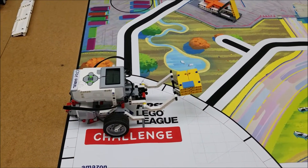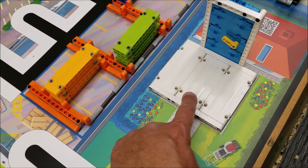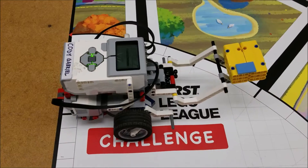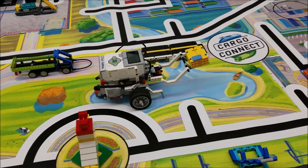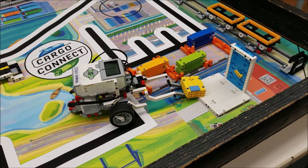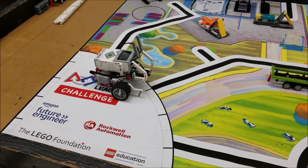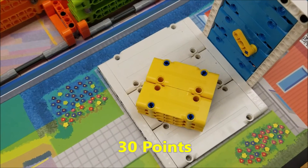Okay everybody, this is going to be mission number 11 — the home delivery. The goal in this mission is to get this package completely on the porch for 30 points. If you're partially on, it's going to be worth 20. But look how big this porch is — we should be able to get the entire package onto that porch. Look at that — you wouldn't want Amazon delivering your package like that, but we are safely home. And there you go — that's going to be worth 30 points right there.